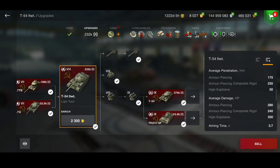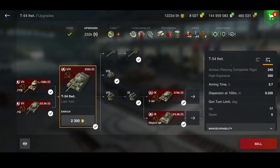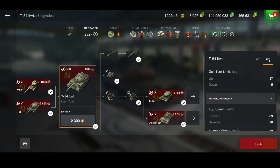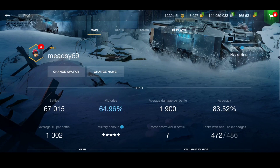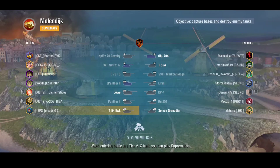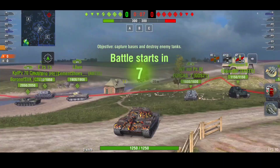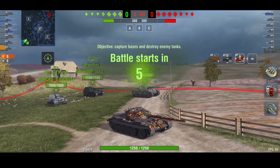Average damage is 280 on AP, 240 on APCR, and 350 on HE. Aim time is not great at 3.7 seconds, and dispersion is 0.335. It only has five degrees of gun depression, but it does go 69 kilometers per hour. So stat-wise it's not great — penetration and DPM aren't the best, and five degrees of gun depression is a struggle.